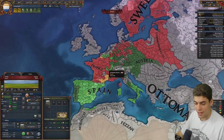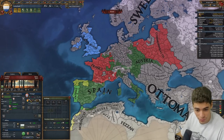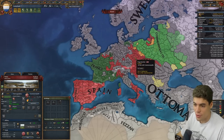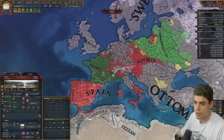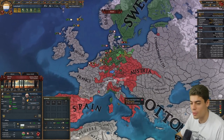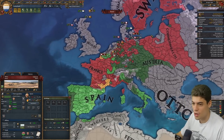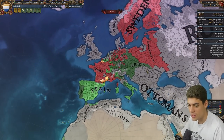So to recap: the Spanish have declared war on the French, who are at war with Spain, Austria, and Portugal. The Commonwealth are allied to the French, so they're also fighting Austria, Spain, and Portugal. But then Brandenburg, this little minnow here, has declared war on Austria, putting them at war with Austria and Spain. Meaning Spain and Austria are at war with France, the Commonwealth, and most of Middle Europe, including Sweden.